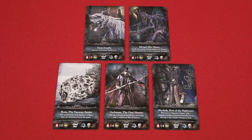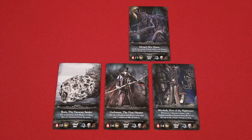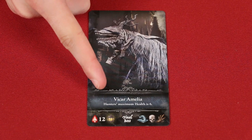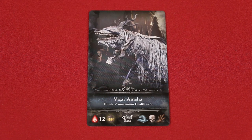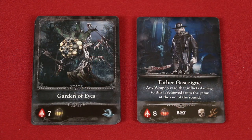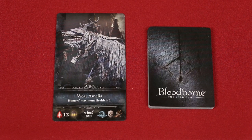To set up, first choose or randomly select which of these final bosses you'll be facing, placing it face up in the center of the table. Each of the final bosses will have an effect here that is always active, so remember to take that into account during the game. Next, separate boss cards labeled here from the regular monsters. Then randomly select 3 bosses and 7 monsters to shuffle into a facedown dungeon deck, placing them next to the final boss.